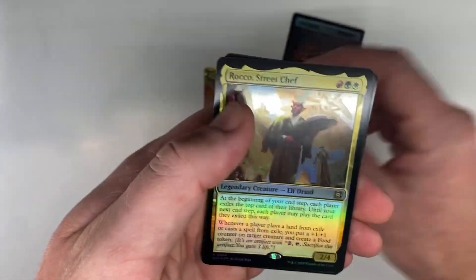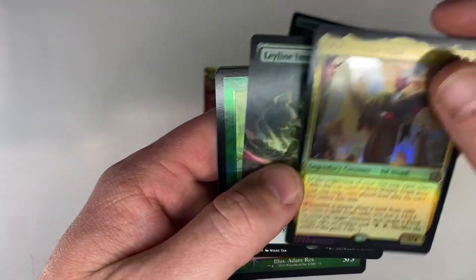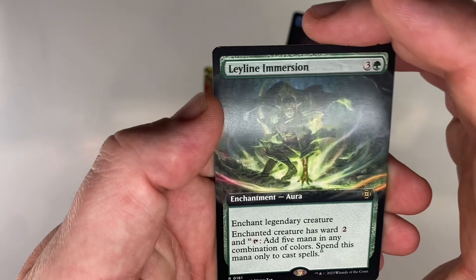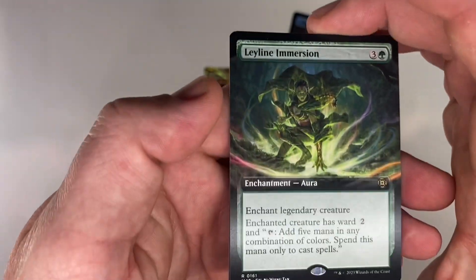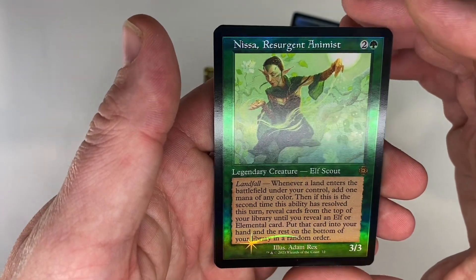Got the etched foil. Rocco, Street Chef by Leland E. Merson. Full Art. Yes!